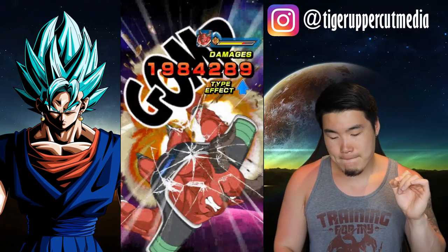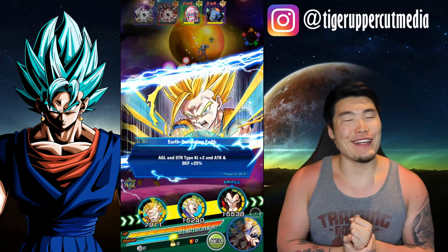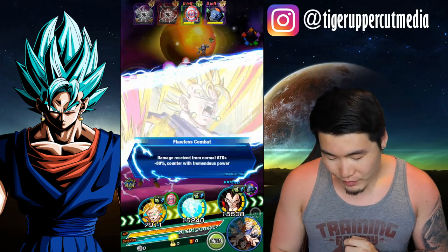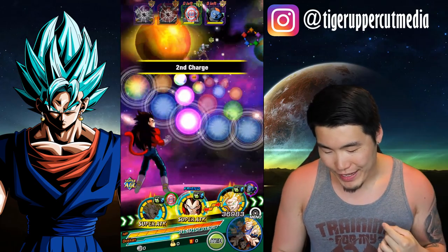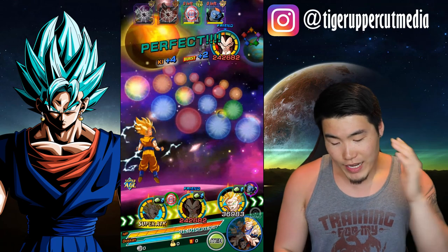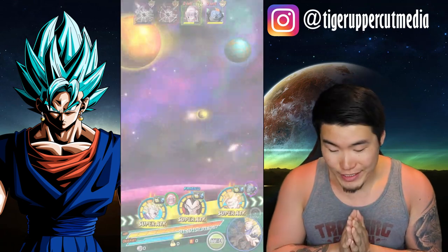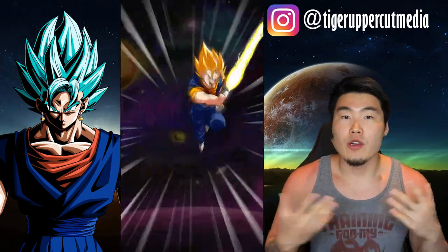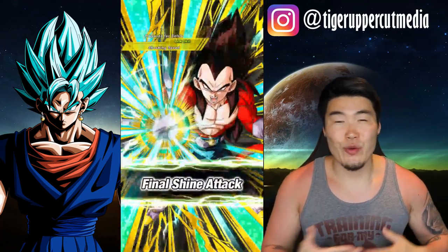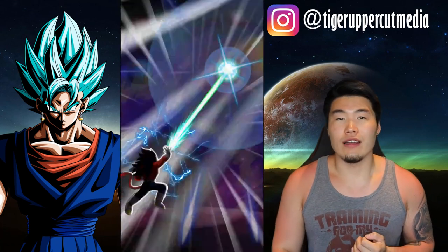No crit, but 1.9 million with type advantage — that's still pretty nice. These guys can do a crazy amount of damage; it's pretty insane. If you have one or both of them — which most people should because they're on every single banner, so you should have pulled them by accident even if you weren't trying to — then definitely give them a try. It's a great Super AGL team, they're pretty solid.